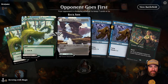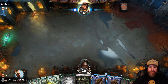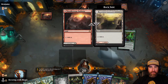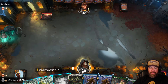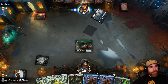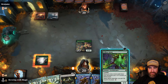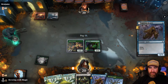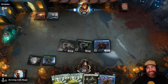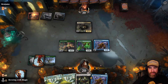Game 1: Opponent goes first. We have three lands — two pathways on green/white and a forest — along with Circle of Confinement, two Lantern Bears, and a Jesper Sentinel. Let's see if we can draw into a blue land or another Sentinel. We draw red/green — that's a great draw. We lead with forest into the Sentinel. We drew a Willow Geist, so next turn we can go Willow Geist into a Lantern Bear.